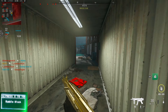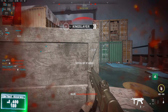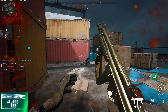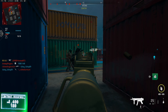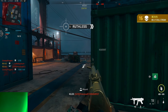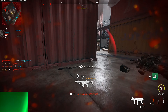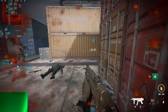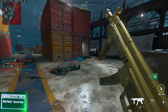The next aim assist value I was using was perfect accuracy. I'm not 100% sure exactly how this works, but these were the values I was using. I'm probably going to ask the script maker what exactly this does and go from there. You might feel a difference, you might not — I'm not 100% sure.